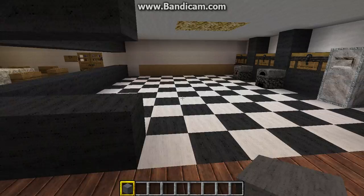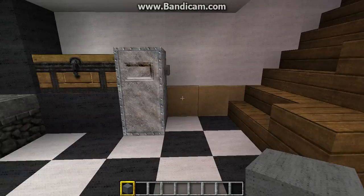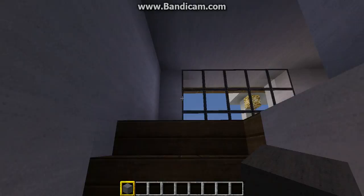This is my kitchen — I've used something different, I used black wool for the kitchen. Furnace, put everything in chests, and a working fridge — well, it doesn't fully work, it just opens and shuts.